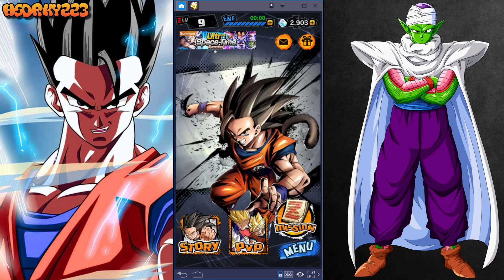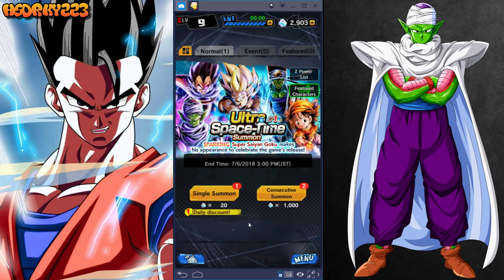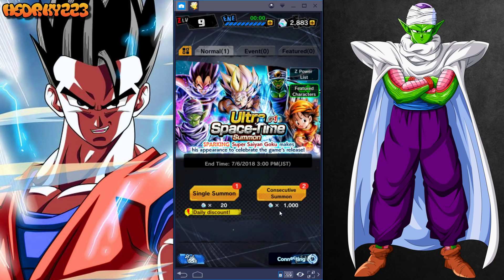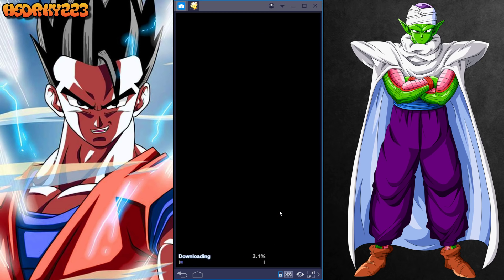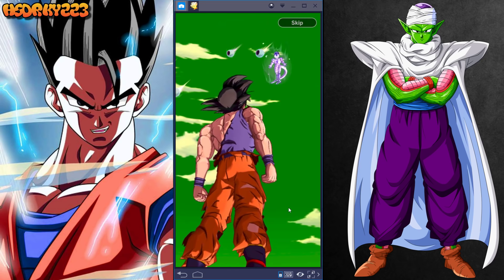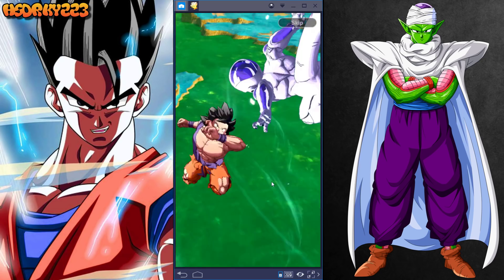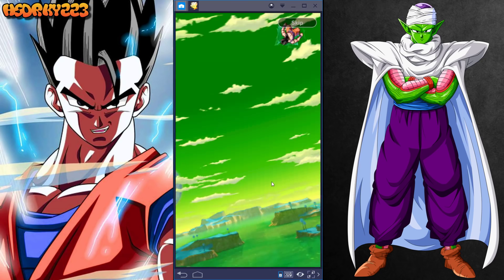Before we get into that, I might as well do my daily summon. If you guys aren't aware, every day you get a super discounted 20-stone single summon, and you can actually get those 20 stones just from doing all the daily missions. You definitely should be taking advantage of this — yesterday I pulled an extreme Raditz, which was awesome. The pool animation is great too, let's see what happens.